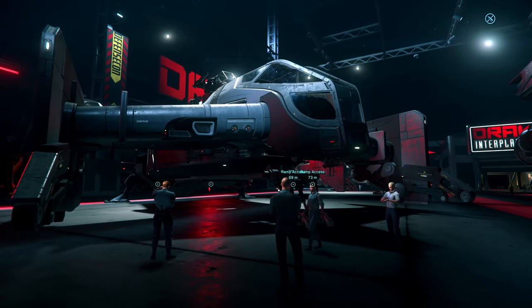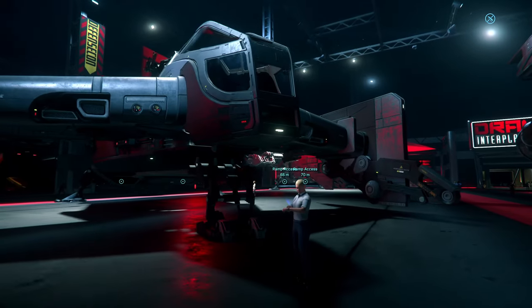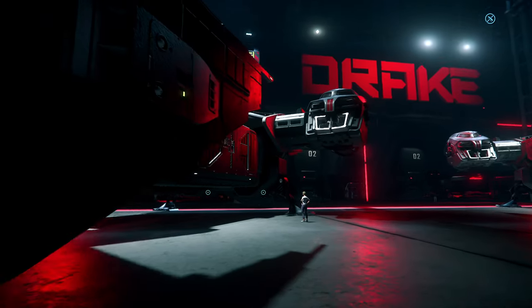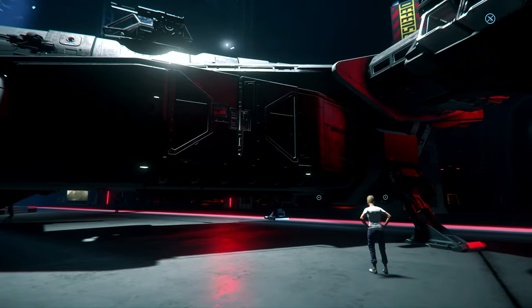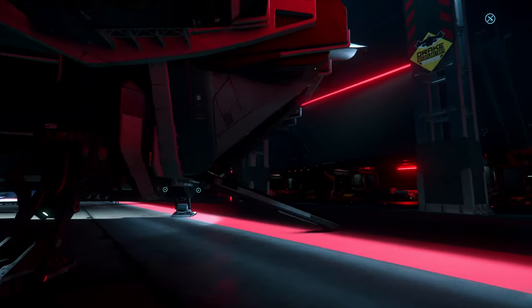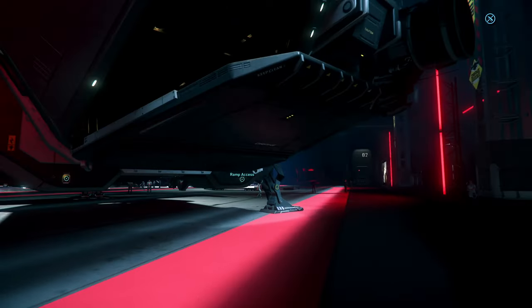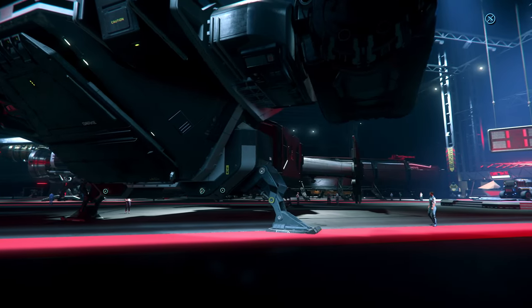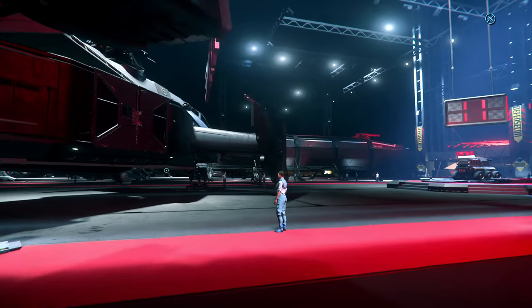And we have Cutlass Black. Since 3.14 she is on the sluggish side. Still, she has a lot of utility and I think she is a fine ship. She should be a lot more agile, and the nerf to two size-two shields — giving them a front and rear shield face — really, really hurt the Cutlass Black a lot.